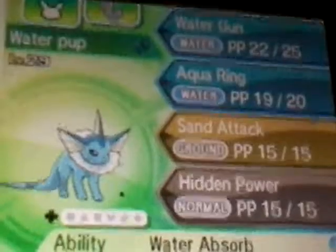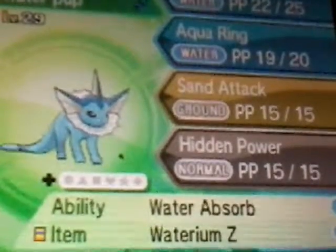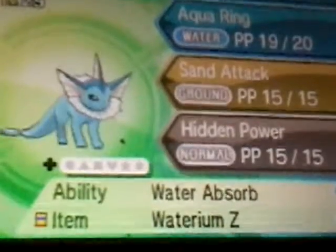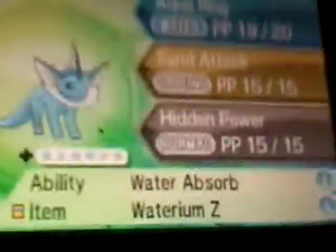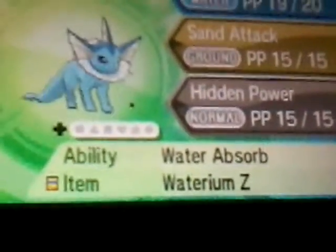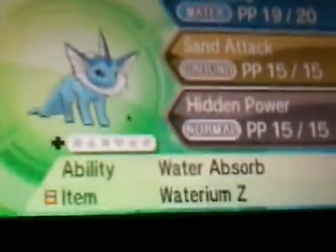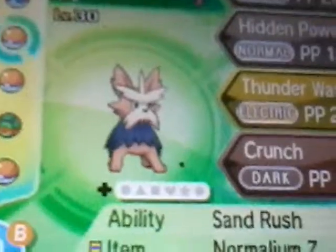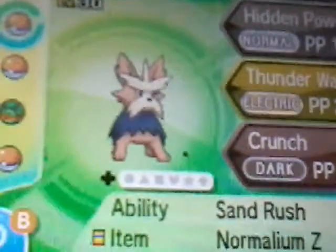Water Gun because I have no better Water-type move right now. Sand Attack so I can just spam it, and Hidden Power Ghost I think, just because I feel like it.